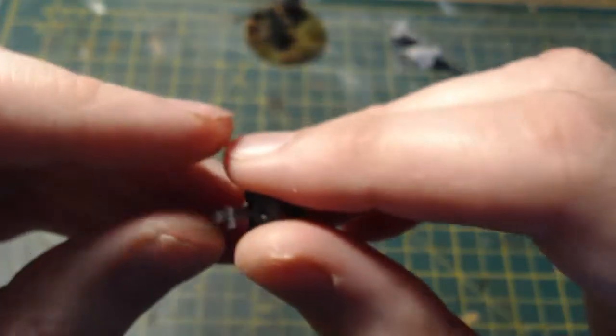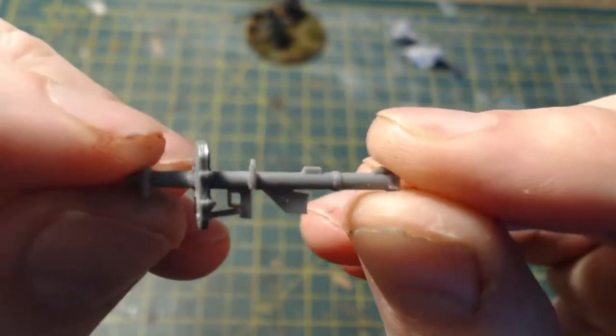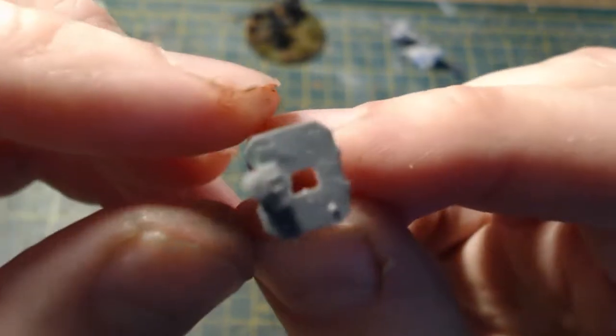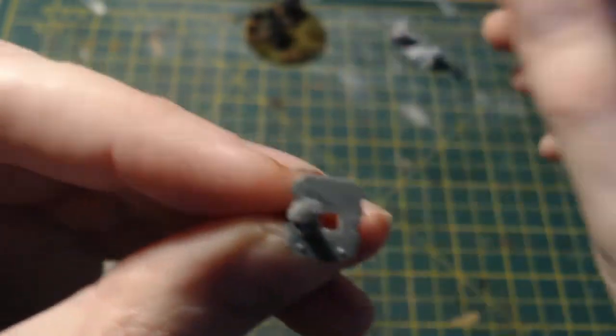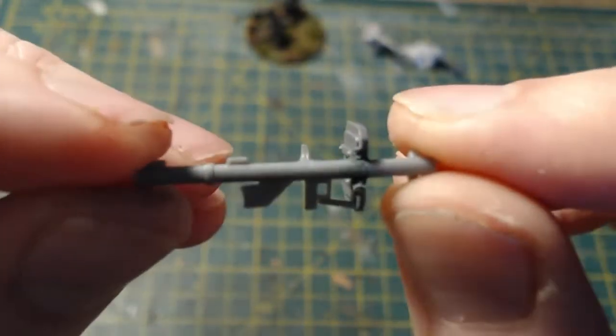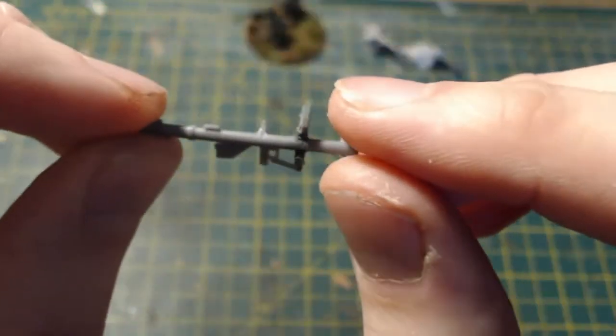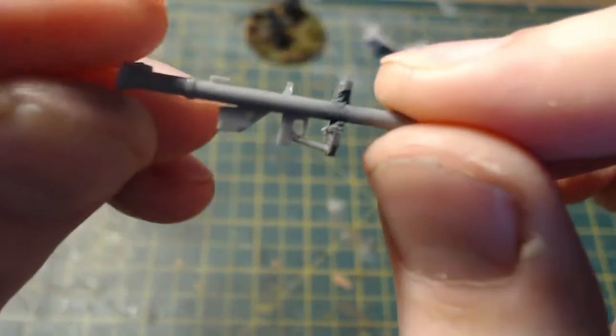So this is based on the plastic bazooka from the USMC box. As you can see I've made a couple of additions to it - we've got the firing guard plate thing there. All the pictures I've seen of Panzerschrecks have that rather distinctive plate guard, and also the bit that connects the plate guard to the grip of the Panzerschreck. That's what I've come up with.